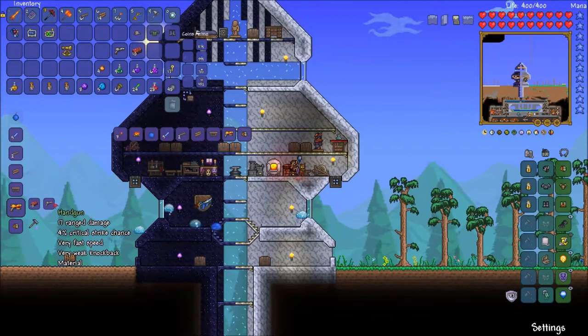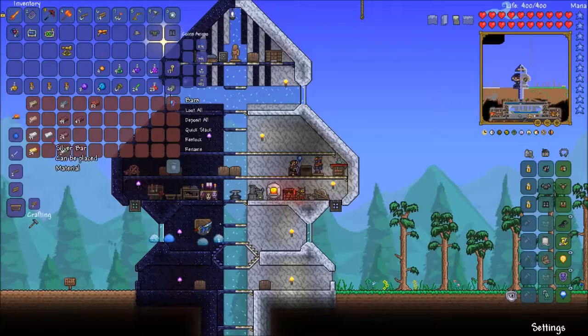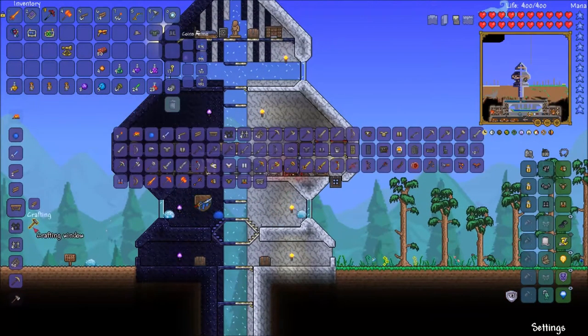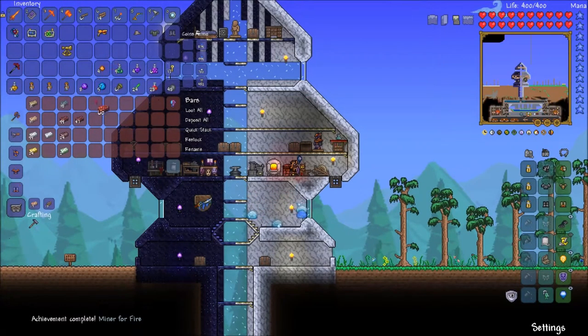You get a huge amount of information overload at that point, as you can see. But we're spending a lot of time doing all this. What else am I trying to make? Oh yes — the Phoenix Blaster! A handgun which you can find in chests in the dungeon. You might be able to find it elsewhere, but I found it in the dungeon. And ten hellstone bars makes that.